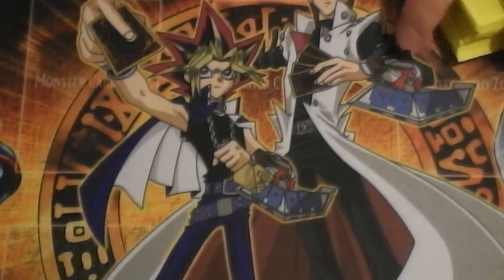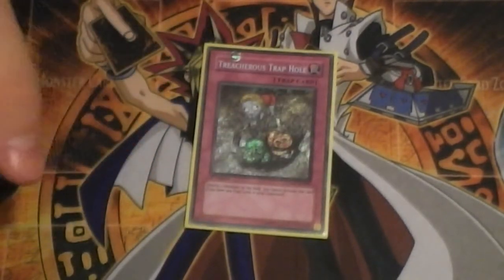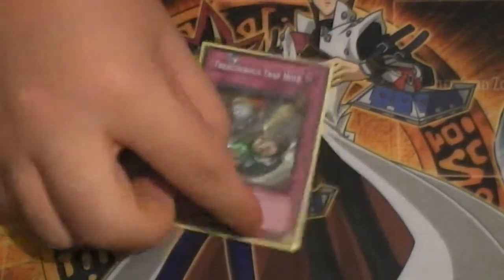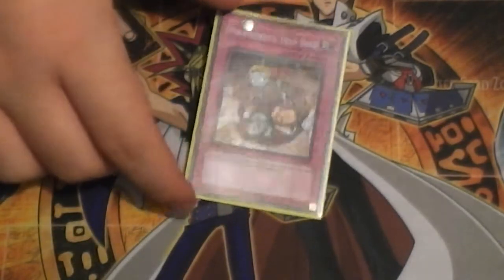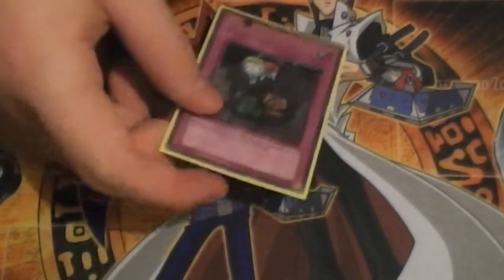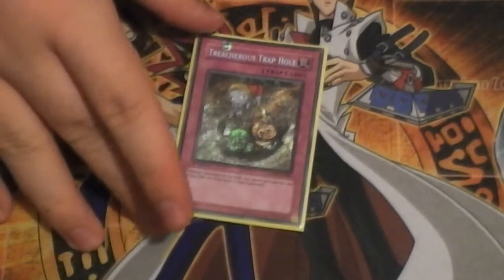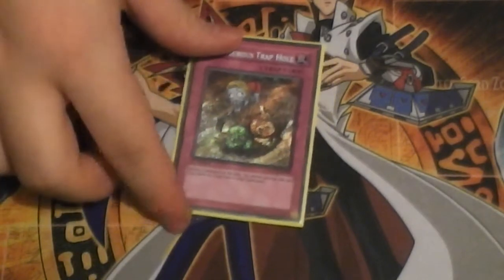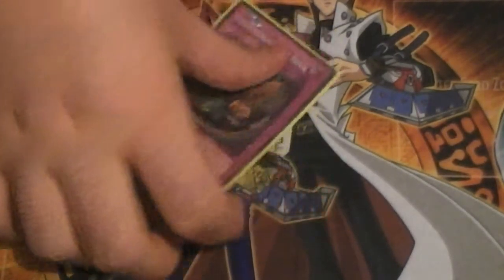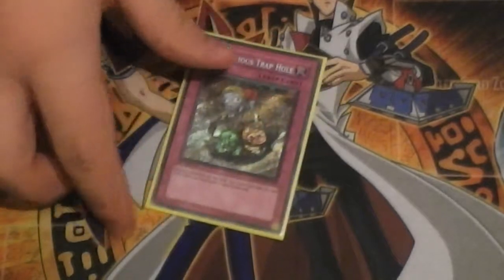Contrary to what is standard in Turbo Dex, I actually run one trap in the form of Treacherous Trap Hole. This was actually a pretty decent card - it worked out relatively well. It got MST'd once and Imperial Order'd once, but overall I was quite content with it. I main decked it in anticipation of Hand and Yangzing matchups because of how reactive it is. It destroys two monsters on the field, but you can't activate it if you have any traps in your graveyard - mitigated by the fact that this is the only trap in the main deck. When I side my traps in, I side this out.